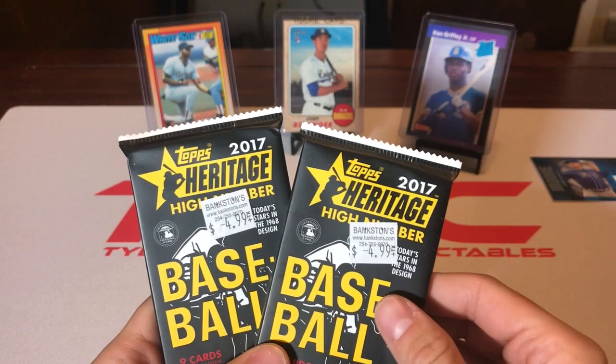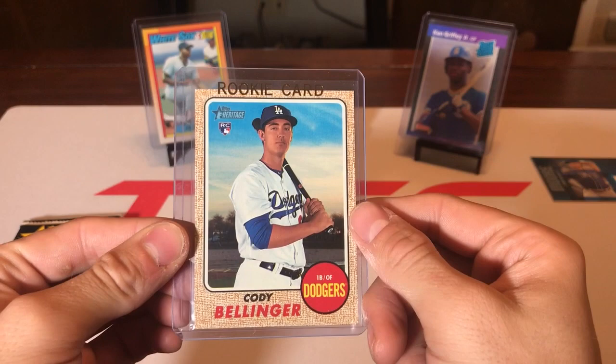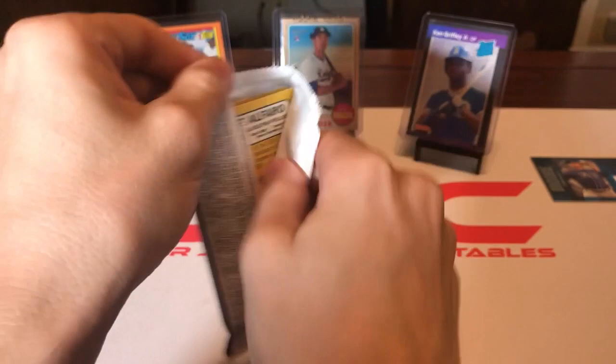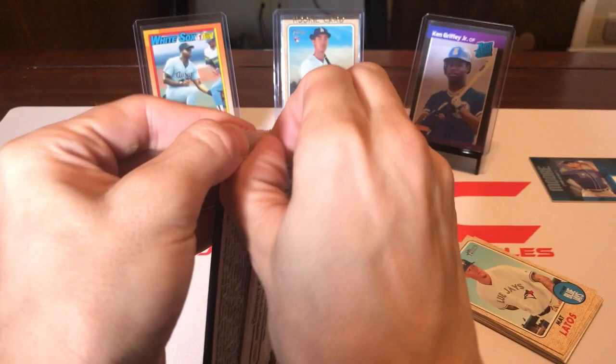Now on to 2017 Heritage High Number, and we're looking for the Cody Bellinger rookie card. I remember pulling this card — it was actually the first card in the pack I opened at the card shop, so hopefully that happens again. He's not on top but hopefully he's in here somewhere.